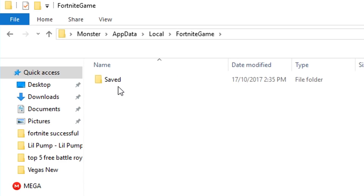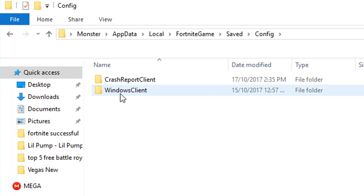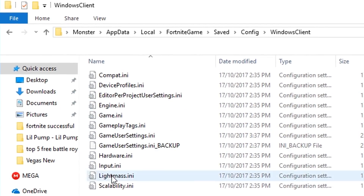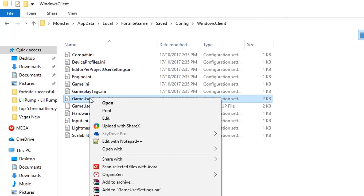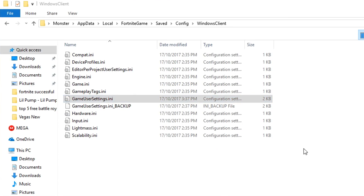Then another folder will open — go into "Saved", then "Config", then "WindowsClient". In this folder there is a ton of .ini files. However, the only one we need to touch is a file called "GameUserSettings.ini". Right-click on that file, then go to "Open With" and open it with Notepad.